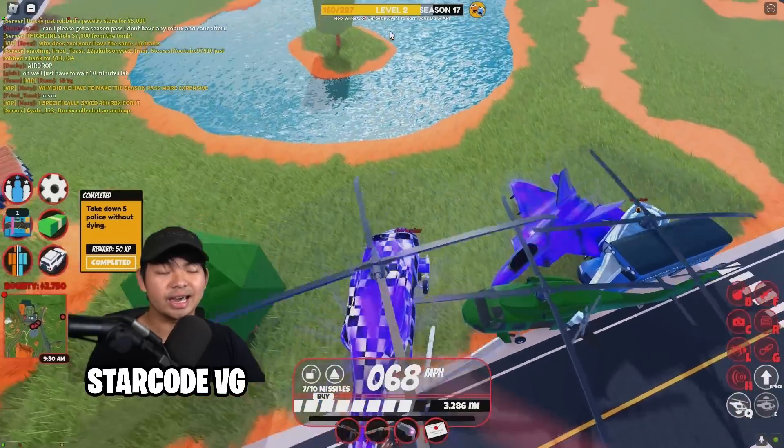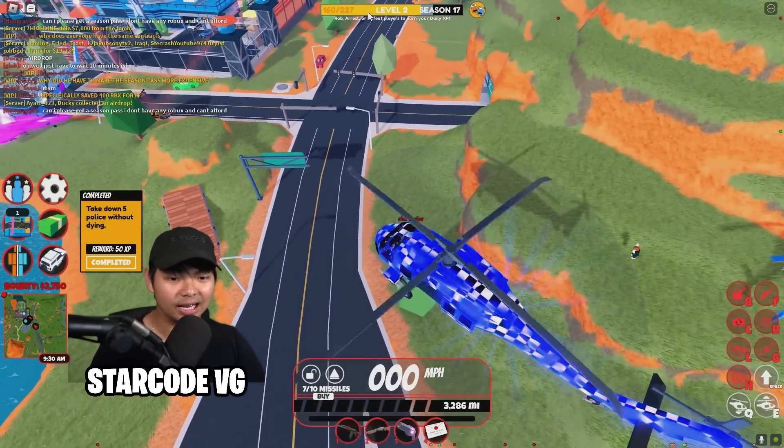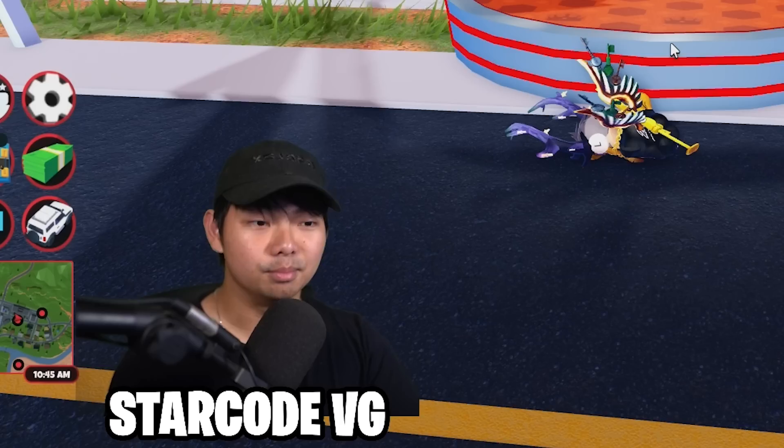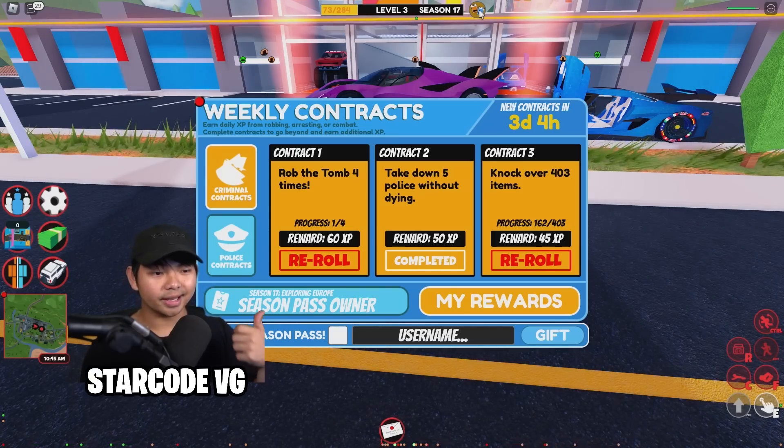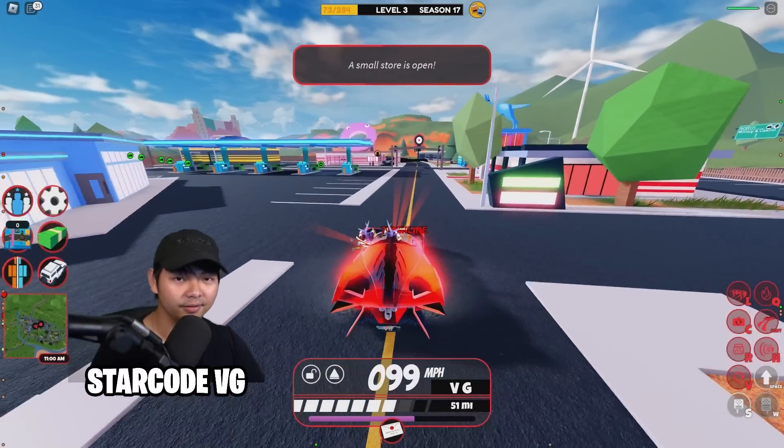I got 160 XP right now, plus another 10 XP from killing the cops. So if you want to get up to level 10 much quicker, do the daily contract and the weekly contract at the exact same time — you can literally get all the way to level 10 very, very fast.